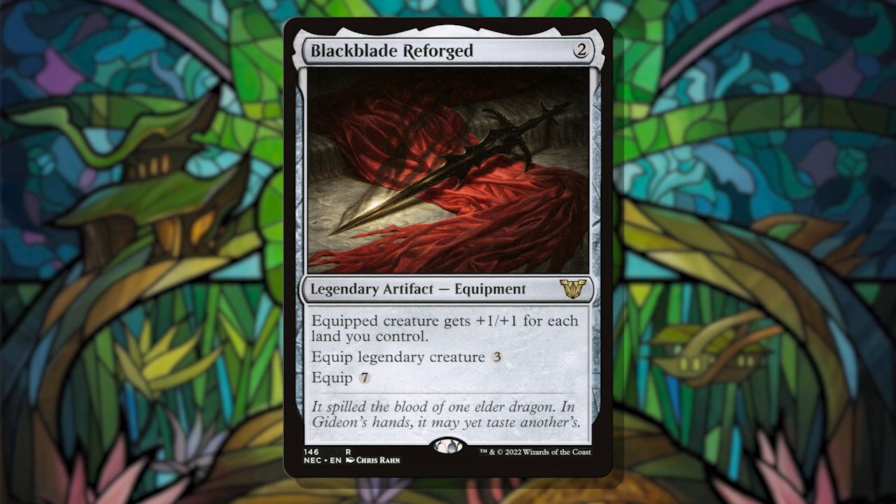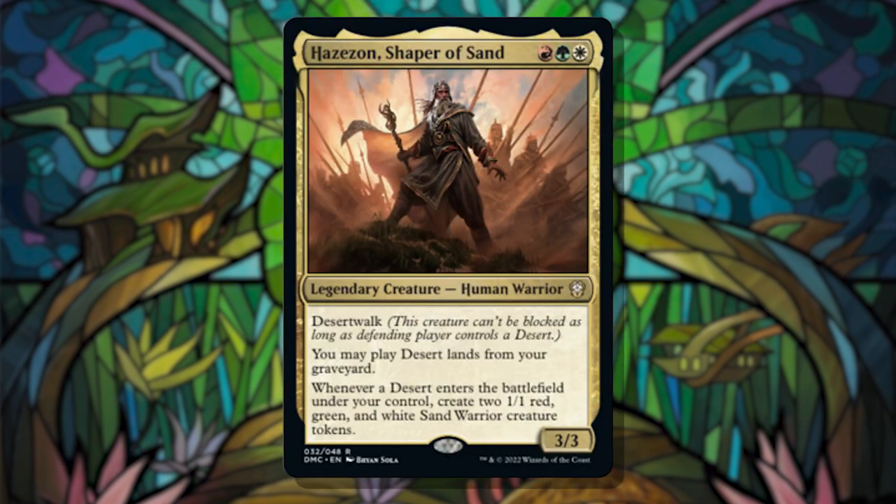With all of these lands and land drops, suiting Hazezon up with a Blackblade Reforged can result in a win by commander damage quicker than you'd think. If you're interested in how to make the most of this seemingly subpar commander, take a look at my list linked below. You'll see that I included an above average number of lands since we'll be playing and sacrificing a lot of them.